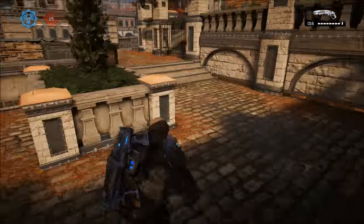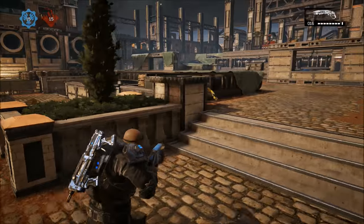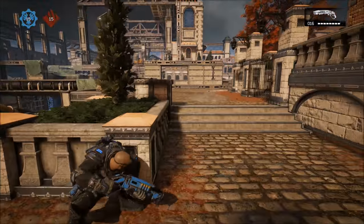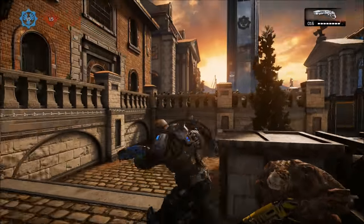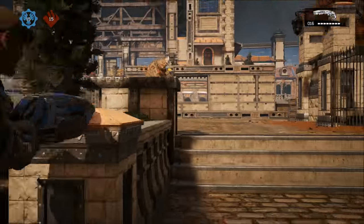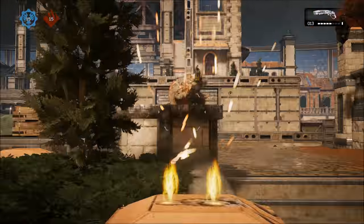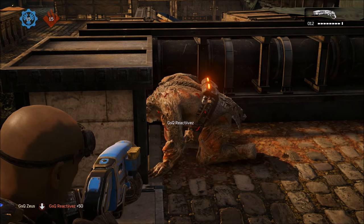Next we're going to talk about hot spots. I've got GSQ Reactives here and he's going to be in a corner position — I'm going to have him try to kill me. We're going to show you how to get out of a situation when one of you has right-hand advantage and he has left. Left-hand advantage is not necessarily good. Right-hand advantage is very important in this game because it gives you complete control.